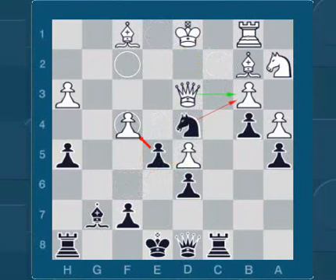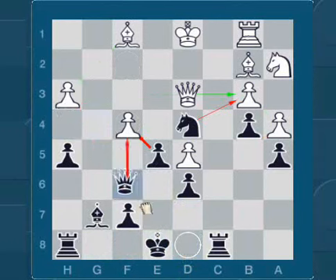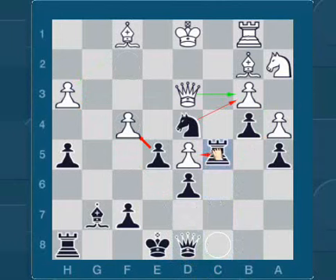What to do now? It's black's move. Stop the video now. Ok, here there are a lot of possibilities. You can play castle, Qh4, Qe7, Qf6, Qb6, or Rc5. You add two points if you played one of these moves.